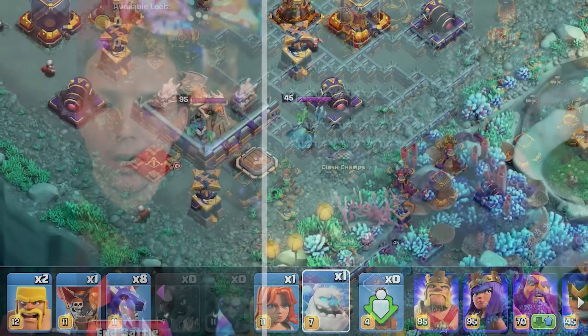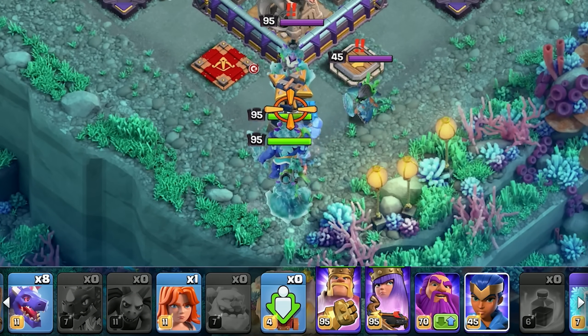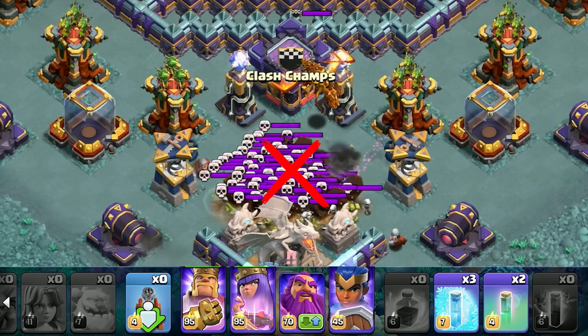We now move to the south of the base. Start with the Ice Golem, and follow this with your King, Queen, Royal Champion, and Valkyrie, and a Barbarian to the south of the Clan Castle.